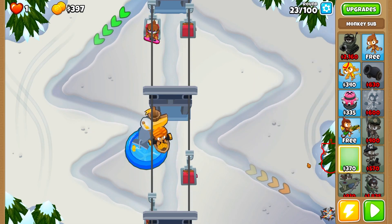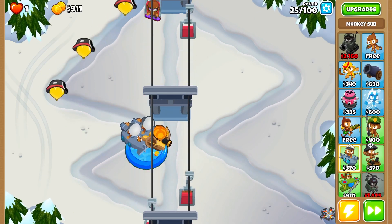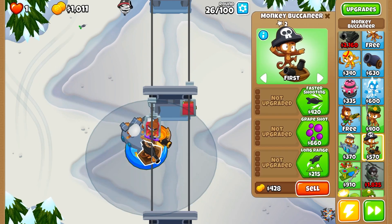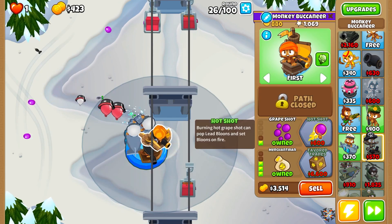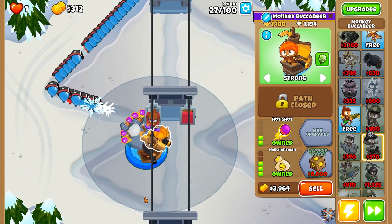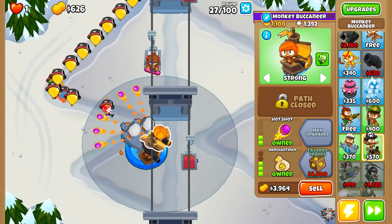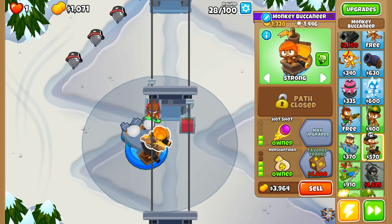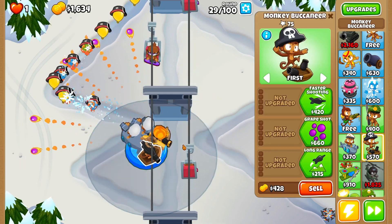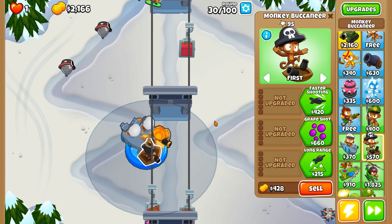I just can't get Barbed, so let's get another sub. I bought the next Merchantman, but I am going to have to get all the way to Hot Shot because that's coming next round. Set it on strong and then we should be fine for leads, definitely fine for camos, and we can make it all the way until round 40 where we'll need a couple more upgrades to beat things out.